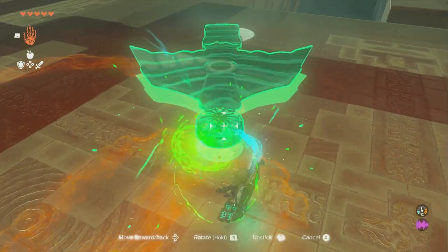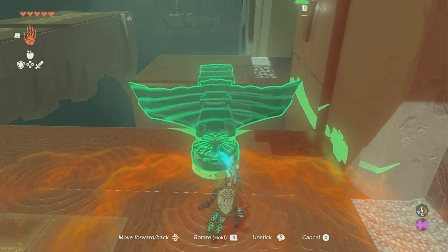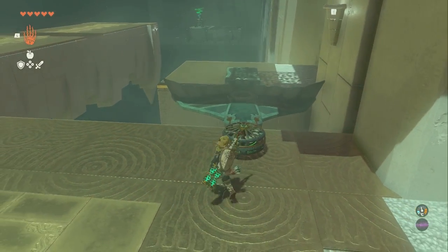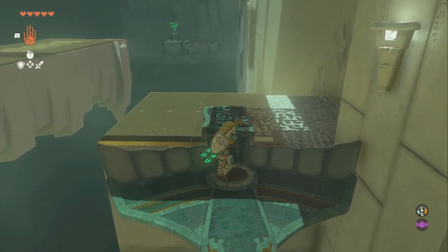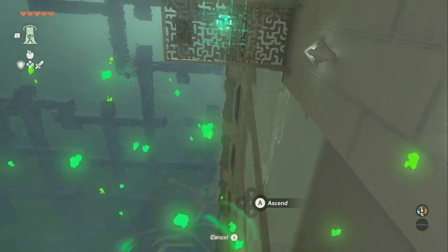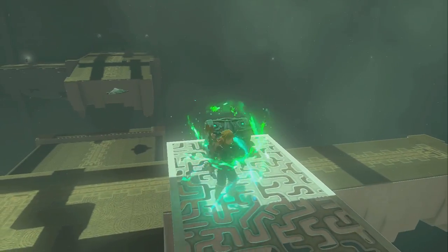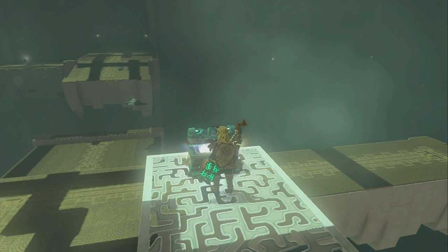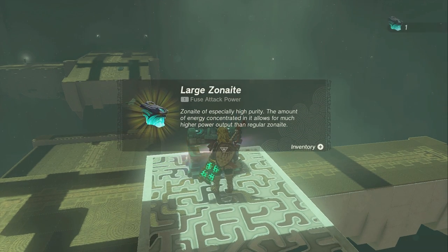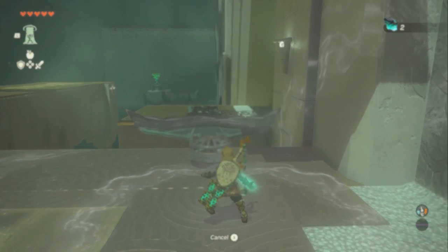We're going to grab it from the end and take this and put it over this gap like that. Then you're going to use Ascend and ascend up to the chest. Inside of the chest you'll find a large zonite, which is actually a pretty decent thing for once — a lot of times those rewards are just terrible.